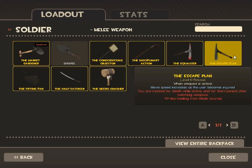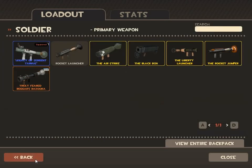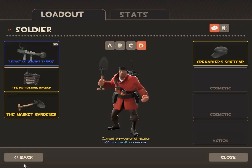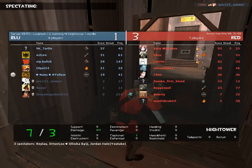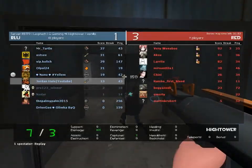The Escape Plan — as the name says — marks you for death while active, and for a short period after switching you receive 90% less healing from medic sources. But you move faster the more injured you become, so when things get dangerous, you can use your rocket launcher to self-damage and get out of there. Watch out for that trade-off. That's it for my soldier tutorial!